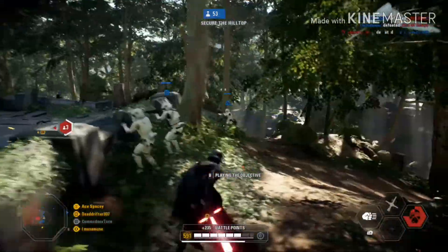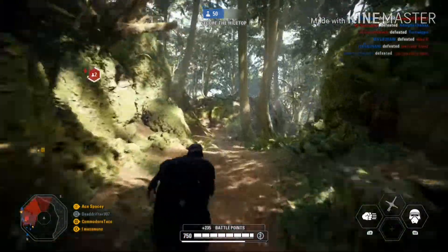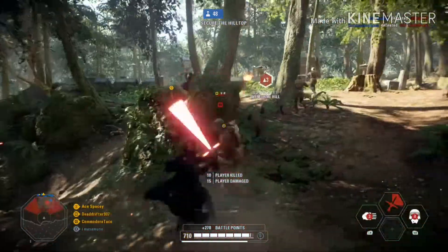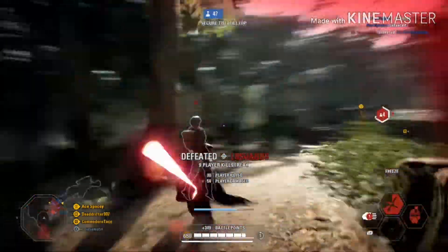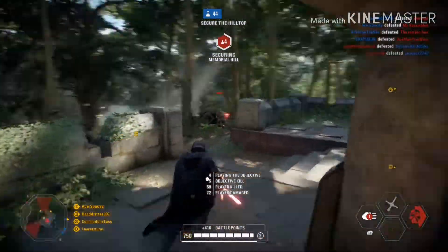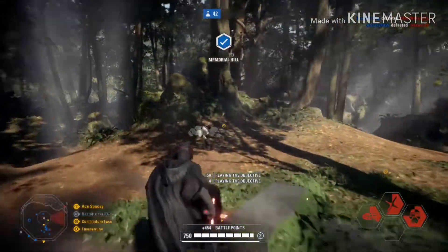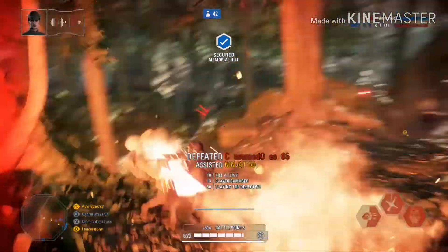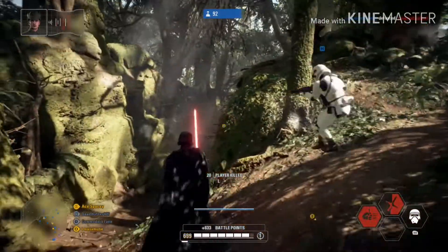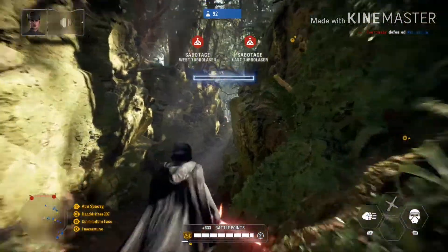Ability number three for BB9E is the scanning ability. This works similar to the commando droid's thermal vision, where enemies are highlighted in red so you can see them behind walls. For nearby teammates, when you activate the scanner ability, enemies will be highlighted on the radar as a red dot — similar to the specialist's infiltration ability — giving teammates a more specific idea of where enemies are. If you're playing as BB9E, this is especially helpful because you can actually see enemies behind surfaces, walls, and buildings, letting you plan more accordingly.